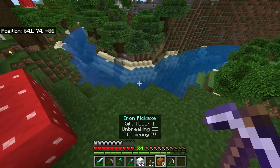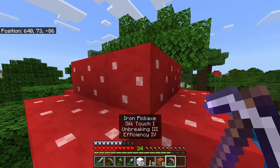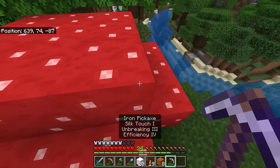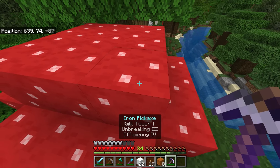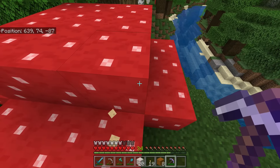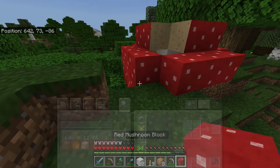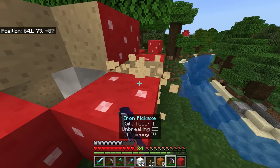I came over here real quick because I want to try something out. I want to see if I can get this block with silk touch, because I need this. If I can't get that, then this whole build I'm making is actually kind of scuffed. Moment of truth — yes! You can! Man, I actually did not know that, so that's perfect. This is what I need.